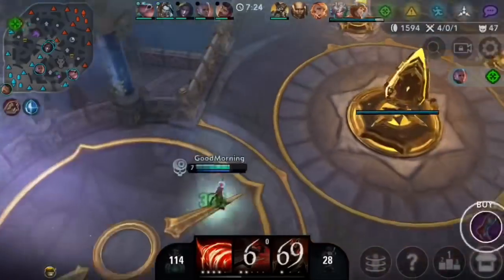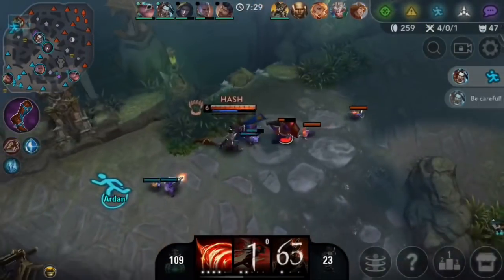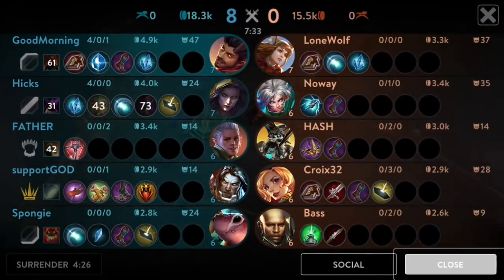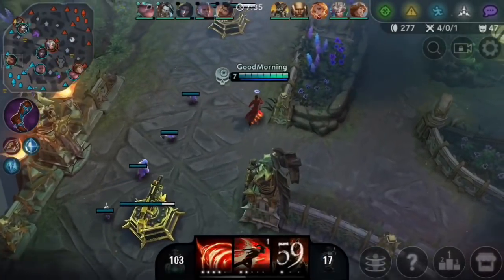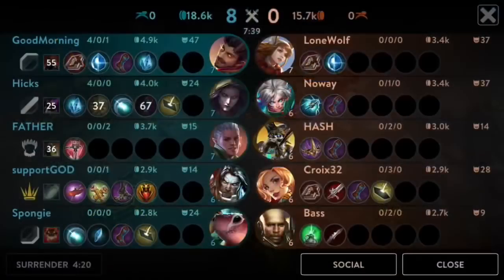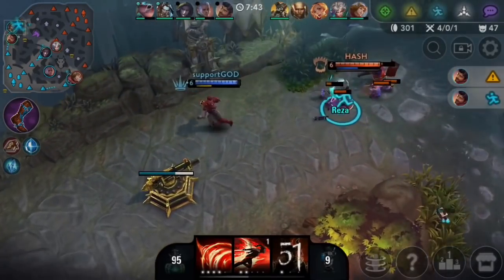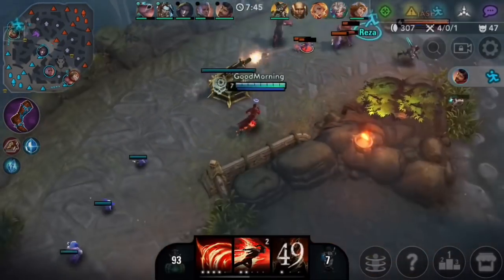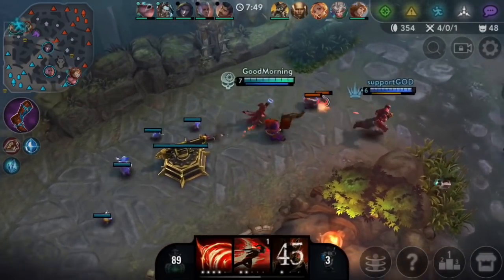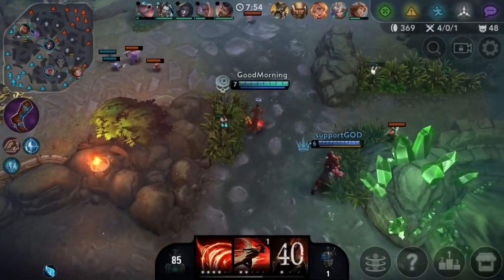On Reza you can go for Shatterglass, Spellfire, Broken Myth for those three core items — that works really well against squishy targets if you get fed. You can also go for Spellfire, Aftershock, Broken Myth if you're against a tankier team or want a cheaper build. Those are normally the two build paths I go. There are a lot of different things you can do, you can go for a fourth item too — it's really up to you, your playstyle and how you feel.